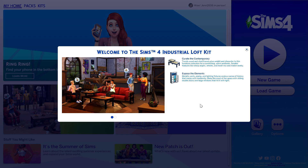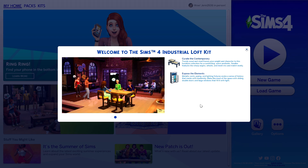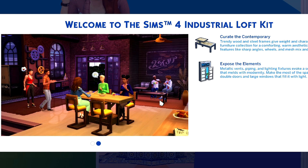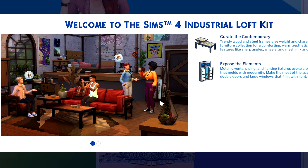I've gotta hand it to The Sims team — this description has definitely left me feeling rather intrigued. But do the words match the content? I'm not sure I'm quite sold just yet. However, I will admit there are some assets in these preview pictures that totally capture my attention. For instance, this couch with the blanket, and also this coffee table is quite unique.